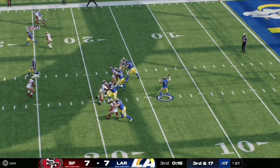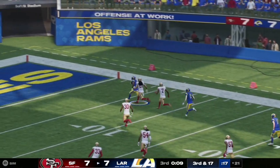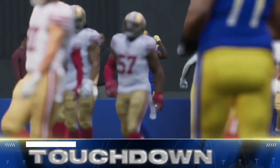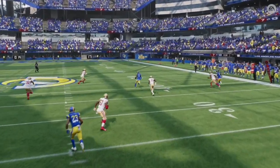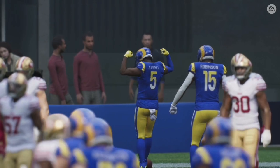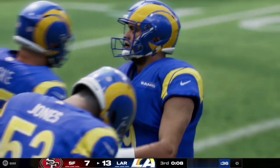Here on third and 17, Matthew Stafford quickly fires it down the seam, completing it to number 5 on the play, who flips the field and gets all the way into the end zone. That was Tutu Atwell with the touchdown reception. Stafford quickly gets rid of the ball and Atwell does a great job getting past his defender and outrunning the safety. The Rams take a 14-7 lead over the Niners towards the end of the third quarter.